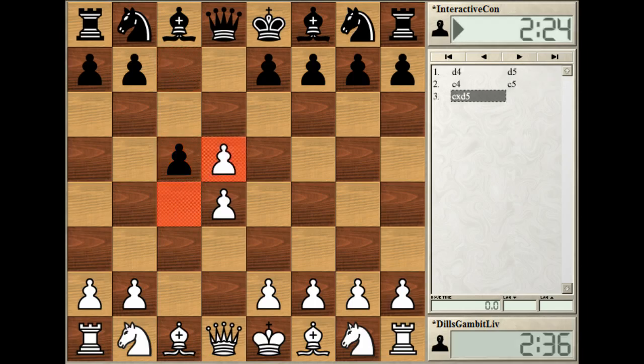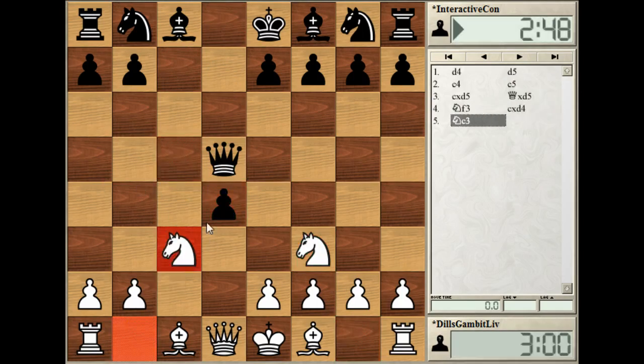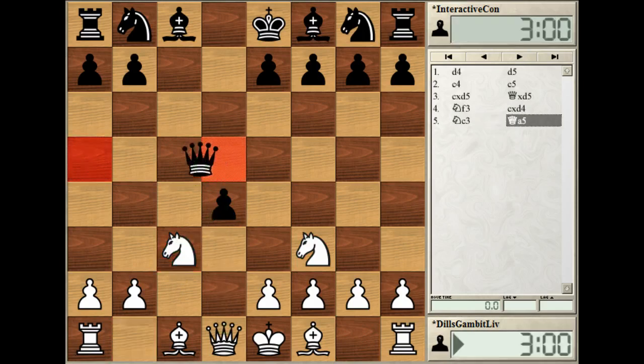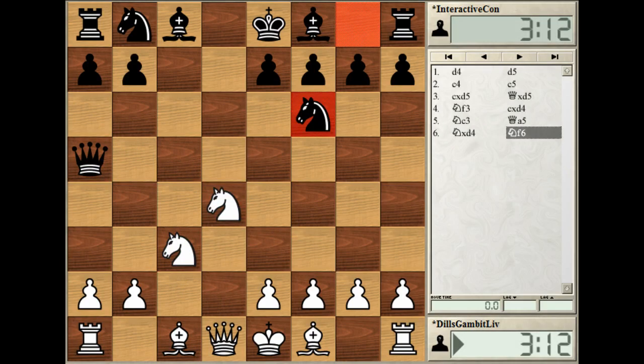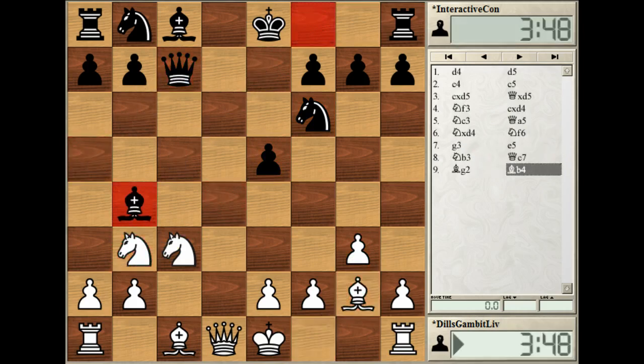I played one of the antidotes against this. The moves go: Nc3 — you can't take the knight because of the queen hanging — so Qa5, then Nxd4, Nf6, Qc7, Bg2, and we reach a theoretical position. I know this position exists, but from here on out I'm out of book. All I know is it's supposed to be slightly good for white, a slight edge, but that's all I know.